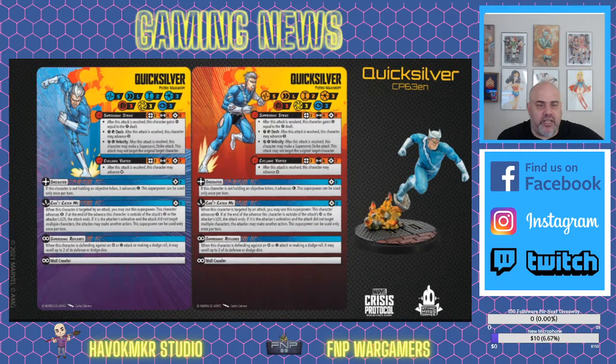His first and only superpower is Speedster. It does not cost an action. If this character is not holding an objective token, it advances long range. It can only be used once per turn. Since it doesn't cost an action and he gets two normal actions per turn, he can do two long range movements and then on turn two — if he has the power — move long range again. He can get across the board and claim objectives incredibly quickly.